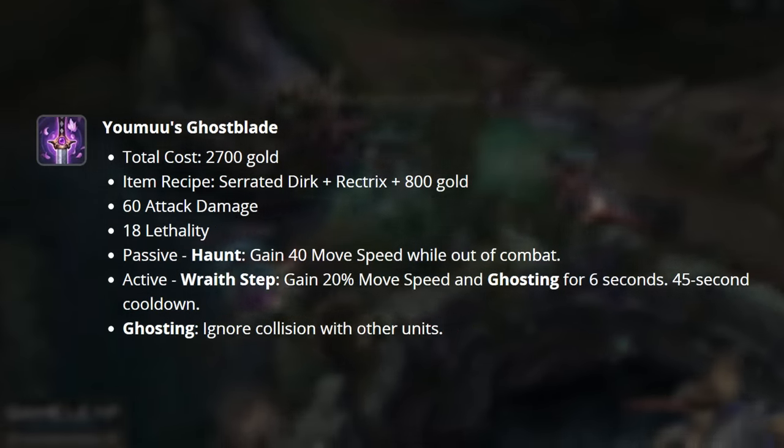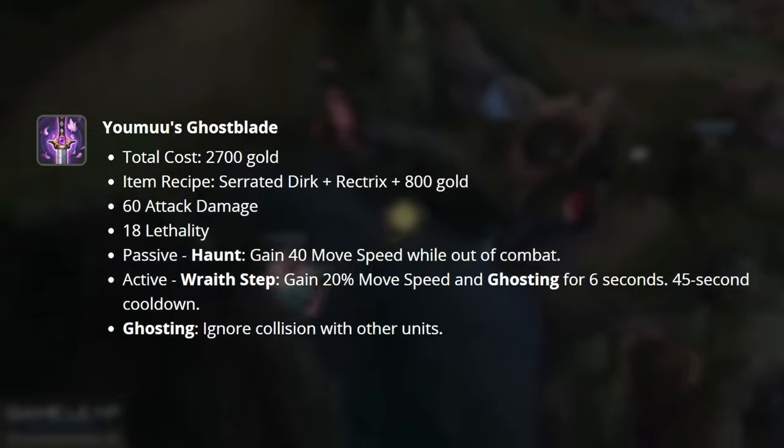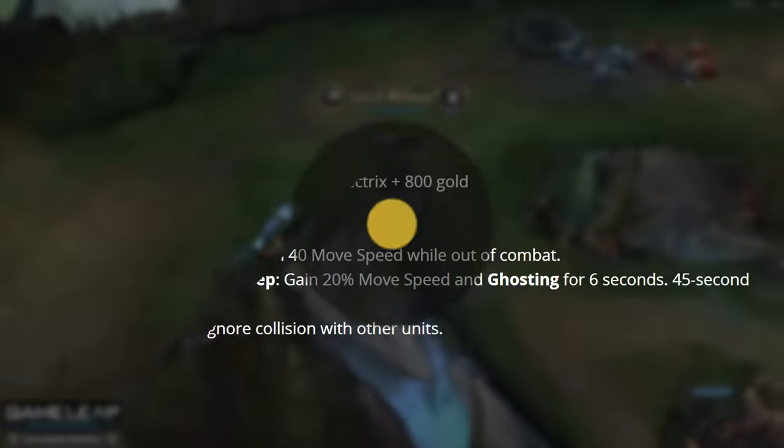Youmuu's has been reverted to its previous iteration before it was a mythic. Eclipse is still present in the game, but the ever-rising moon passive has been nerfed significantly, and it also doesn't grant you percentage pen anymore — instead it's just AD and ability haste. Now that we've talked about the assassin items, let's go ahead and cover fighter items.